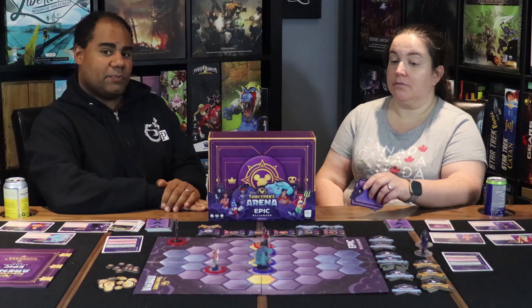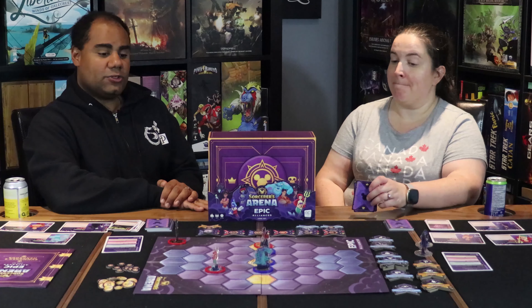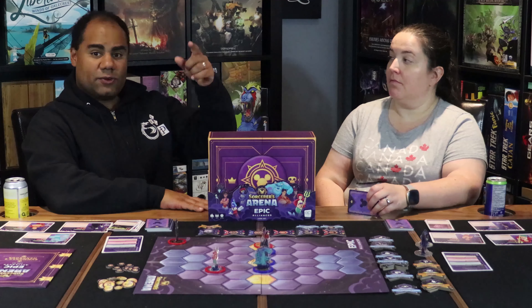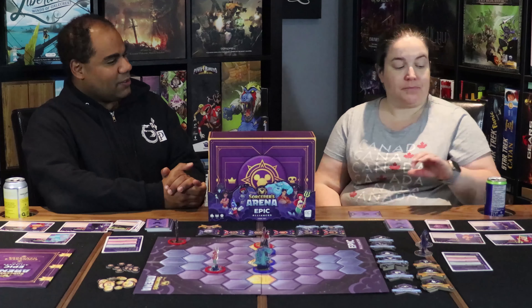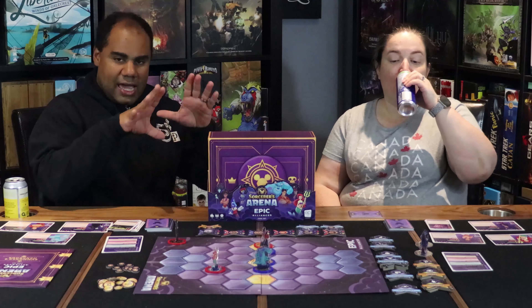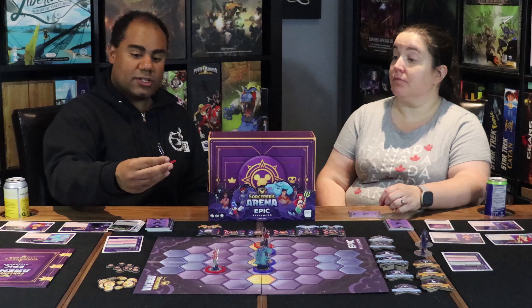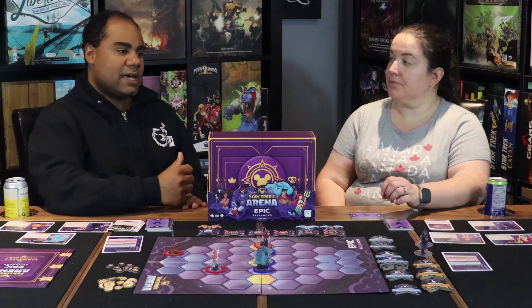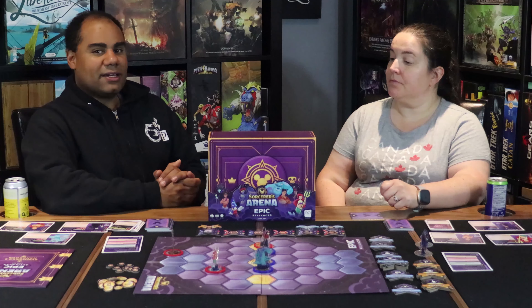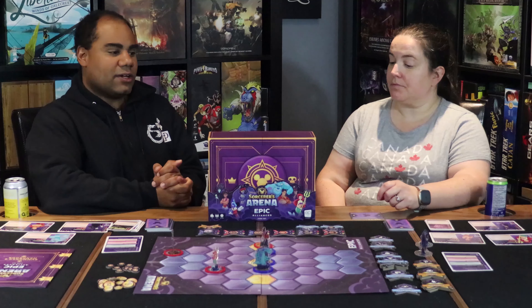The king-of-the-hill spaces — those victory point spaces — are a key element to this game. They keep players engaged in combat and keep the game progressing, because if you don't contest those spaces they'll keep getting more victory points and may eventually win. That pushes combat and keeps play time around 45 to 60 minutes, which I really like. Also worth noting: when characters get knocked out they come back into play, meaning you never feel completely eliminated.